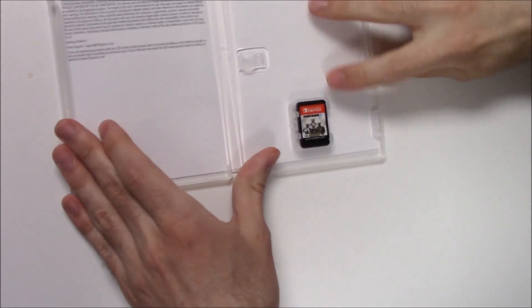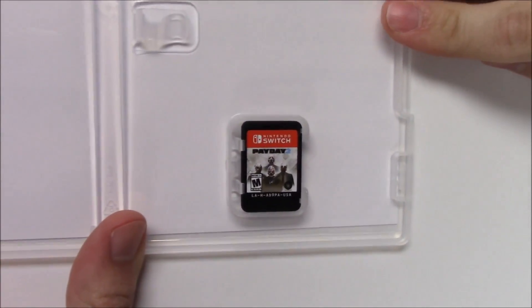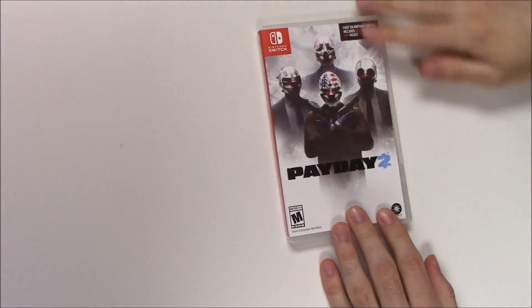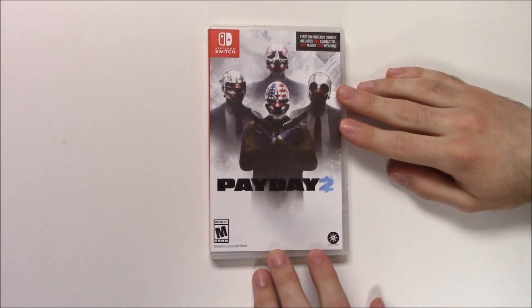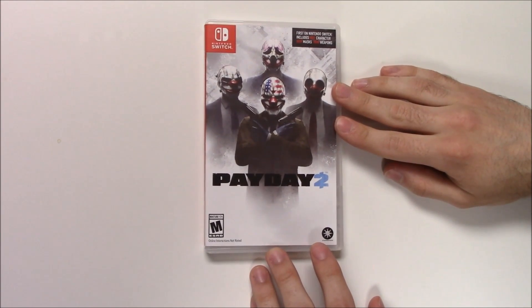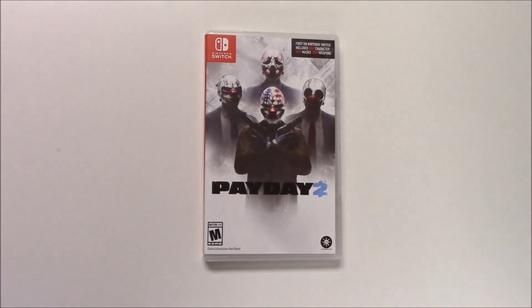Okay, and right there we have the game card on the right hand side, and that's about all there is. So that'll do it for this unboxing of Payday 2 for the Nintendo Switch. As always, thank you guys for staying tuned to PopnGames for these unboxing videos — if you enjoyed this one you can like, comment and subscribe. Thanks for watching, bye bye!